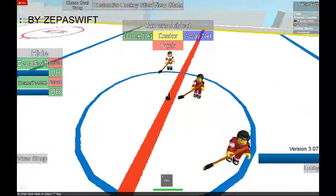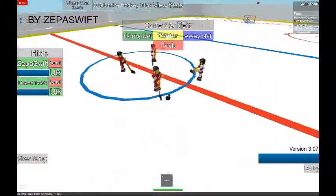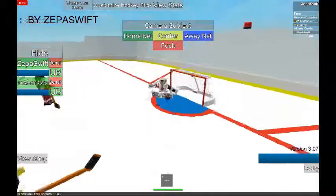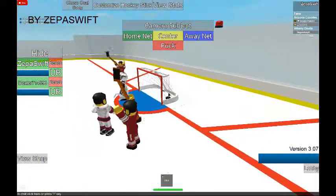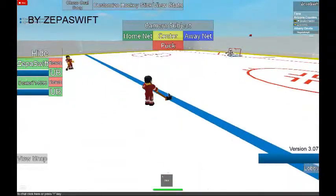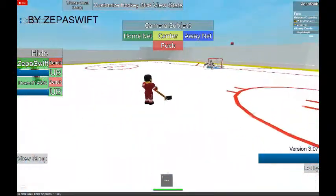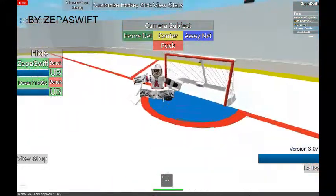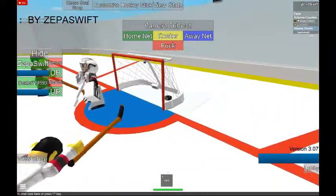Number 3. We got another clip sent in by Zeppa Swift, which is now Seppa Swift. It's a 2-on-1. Fakes the shot. It goes right off the post. It's a 2-on-1, fakes that way, and it goes right off his path.